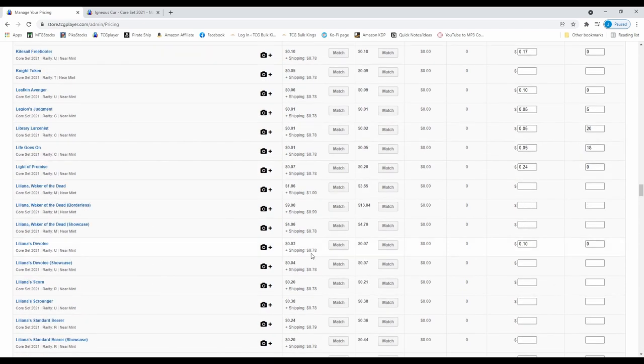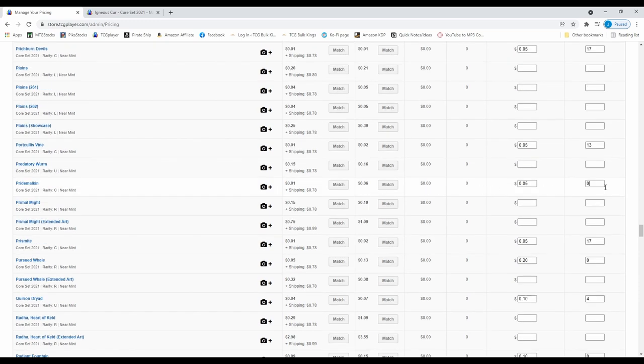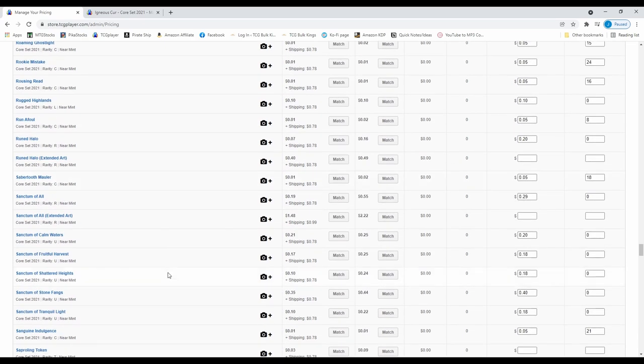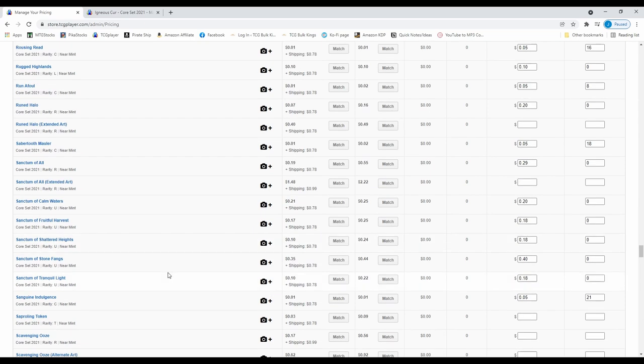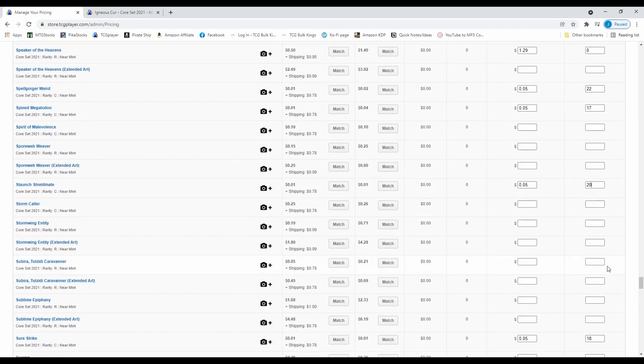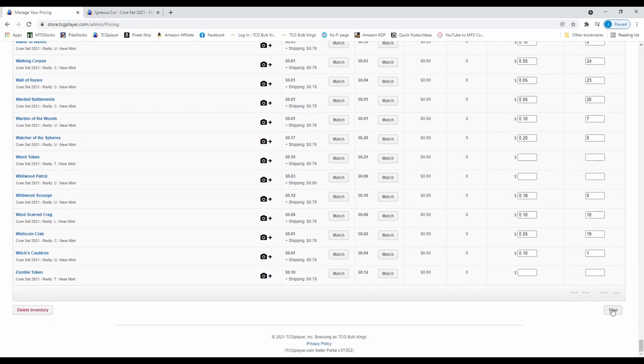Liliana's Devotee is uncommon at our 10-cent floor — one copy. Obsessive Stitcher — same deal. Pride Malkin — here we go. Scorching Dragonfire — I actually have a neat misprint of this card where there are splotches where the red ink didn't get put down. It's not a dramatic misprint, but it looks neat. And make that 17, then go to save.